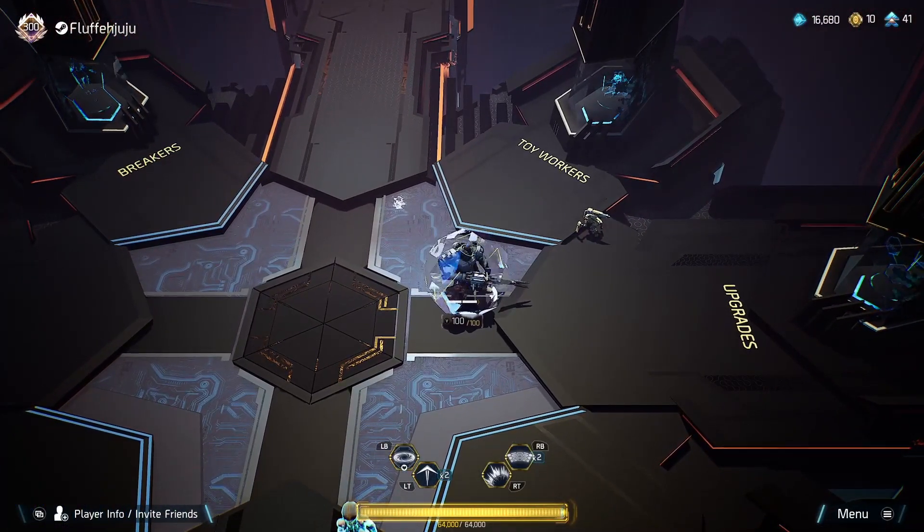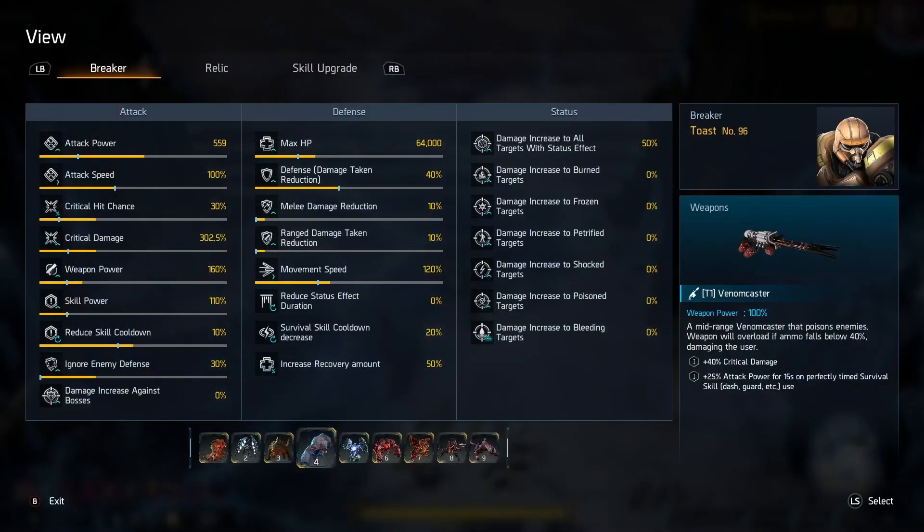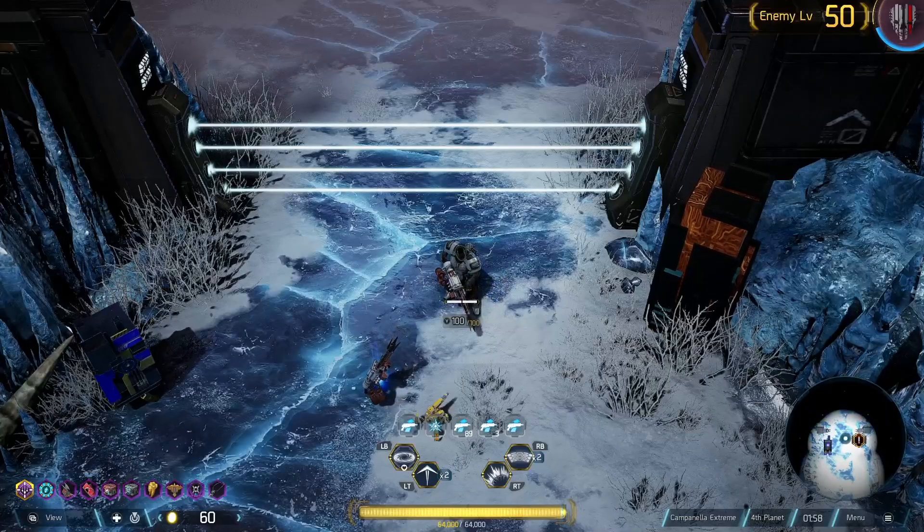Now cutting to some clips to demonstrate how to tackle duo bosses as Toast, since he doesn't really deal with AOE and high pressure situations too well. We're coming into Planet 4 with Double Irish and Mammoth — this is a pretty tricky fight for Toast in the long term since they're pretty fast, there are two of them, and they start in their enraged phase already. That means they'll swing faster, their arms will be everywhere, and when they slam on the floor they'll charge towards you — this could be very lethal and could be a run ender if you're not thinking ahead.